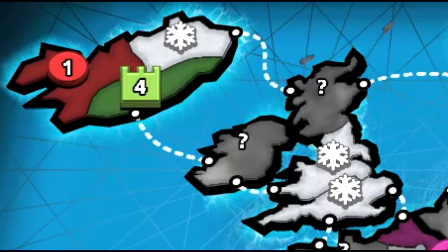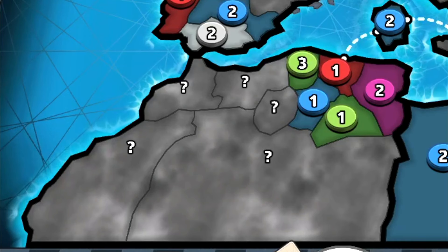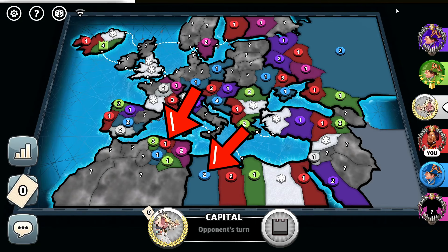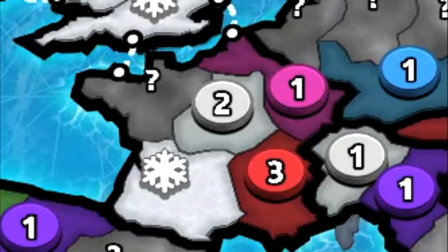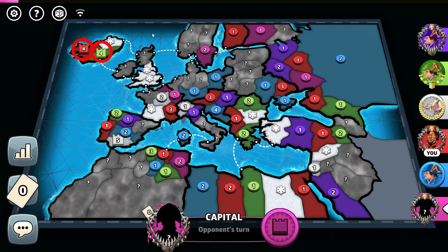Iceland and the British Empire combined is a 1-point hold. Spain is a 1-point hold as well. Spain and West Africa combined is a 2-point hold. Orient is a 1-point hold and France is a 2-point hold. I'm the red player in this game and I'll cap Iceland for a double capital 1-point hold.